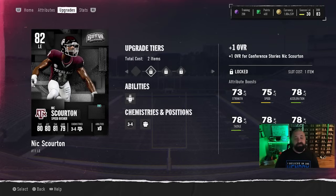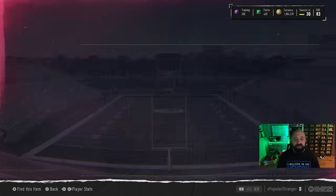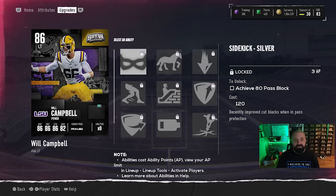Once you get all four tokens he goes up to 84 overall for free. With the solos currently available you can get him to 82 overall — two more weeks should get you to 84. Following the trend, it looks like every week we get two champions and one LTD. Last week we saw Ollie Gordon as the LTD. This week the LTD is Will Campbell, a left tackle — hard to get excited about an offensive lineman, but he's probably going to be one of the best left tackles in the game.